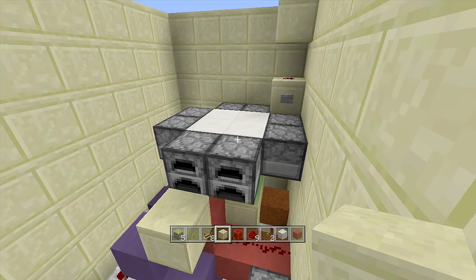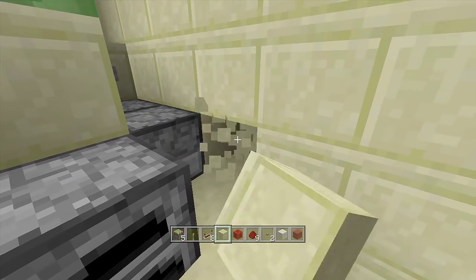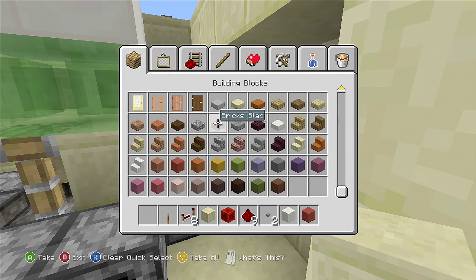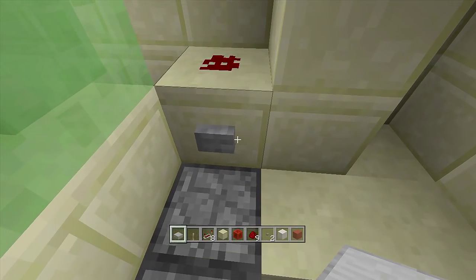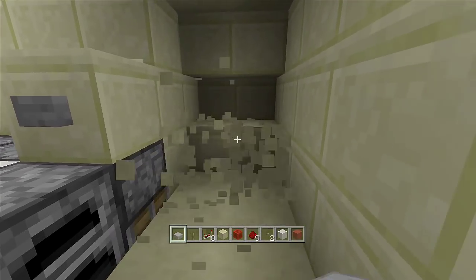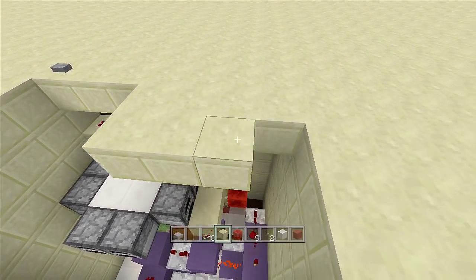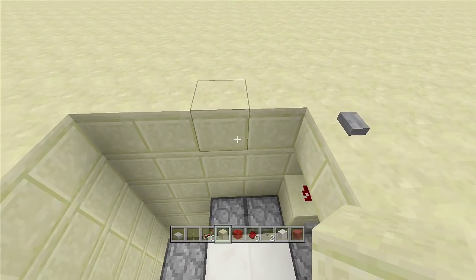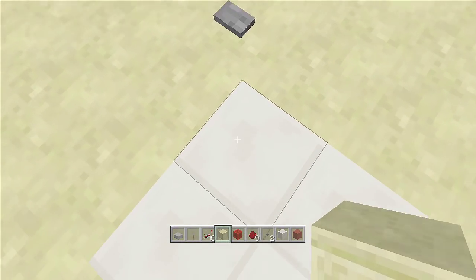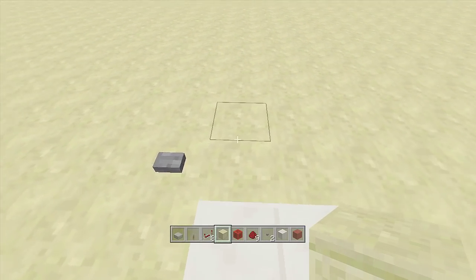Click the button and everything retracts, click again and everything extends — and that's it, you're completely done. You can dig out this entire area and make a whole base down here. I like to put slabs in the corners so you don't have to jump up to get onto the lift — just walk up the slabs. Then fill in the flooring around the lift up top so you can't see the redstone, and there you have it.